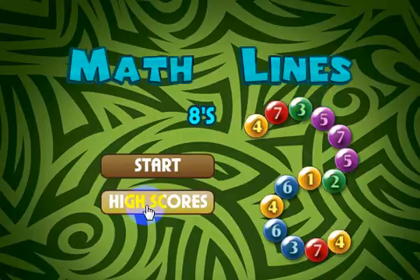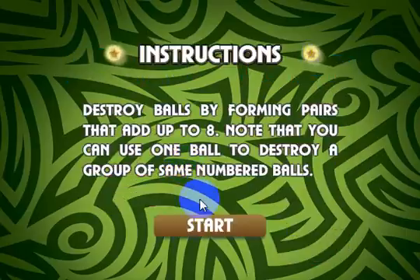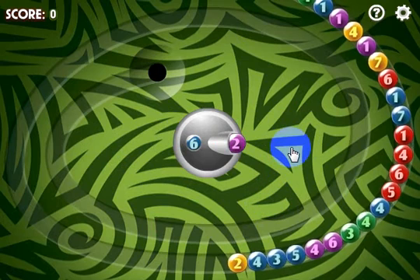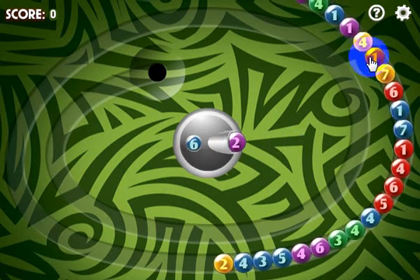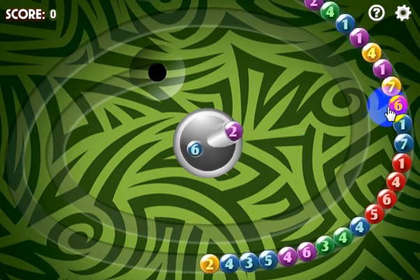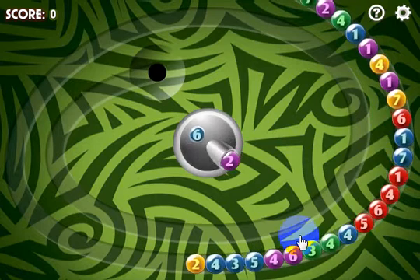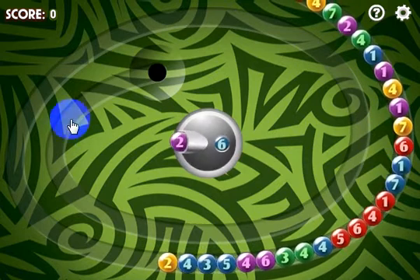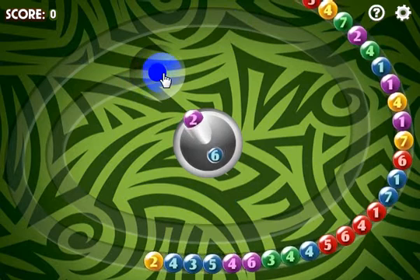Okay, if you click the High Scores button it'll show you the high scores, but let's go ahead and click Start. It'll give you a quick written instruction on how to play, and you click the Start button and the game starts. Now this plays like Zuma, with a math twist, and the object is to get rid of all these marbles before they travel all the way around and go in the hole.